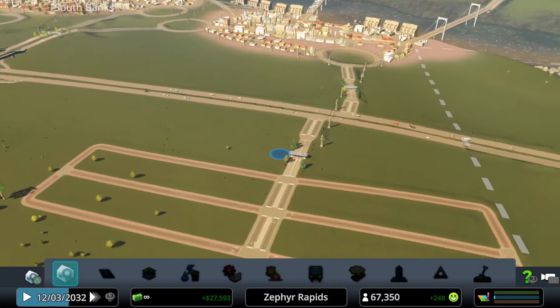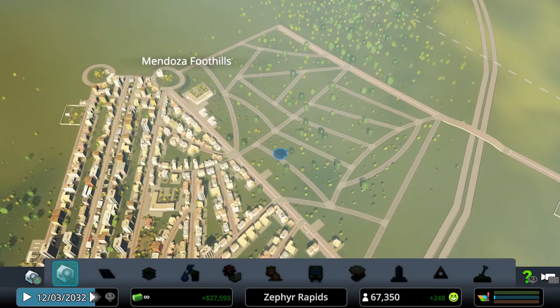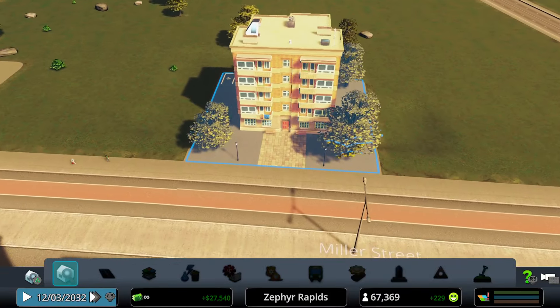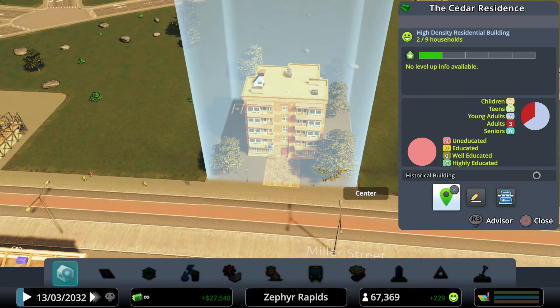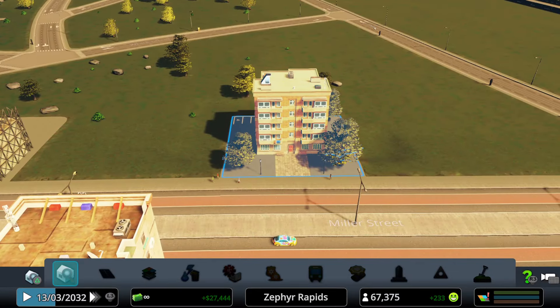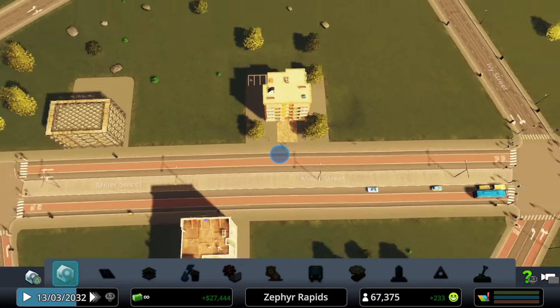Development is progressing slowly but surely. Something new has appeared — the Cedar Residence, which appears to be an apartment complex of some kind along Miller Street.